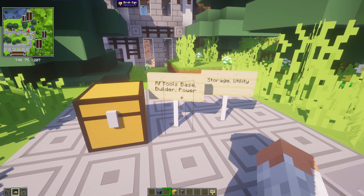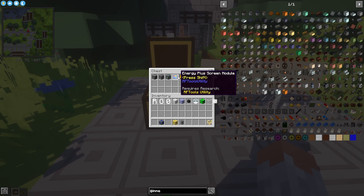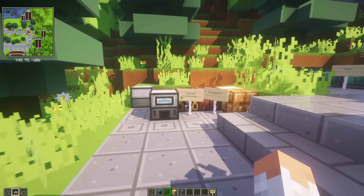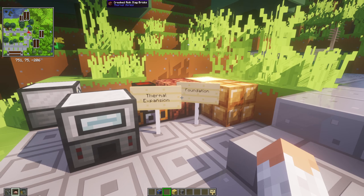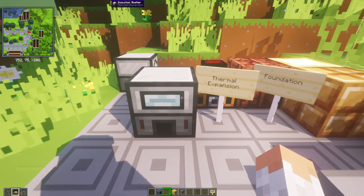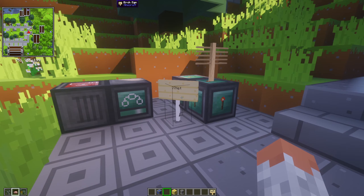Then we have RF Tools — Base, Builder, Power, Storage, and Utility. It's for red flux, teleporting, dimensions, power generation, and storage. A very technical mod with a lot of possibilities. Then we have Thermal Expansion and Thermal Foundation — Thermal Expansion is the main mod, a combination of tech and magic in a technical but magic-themed style. Thermal Foundation adds the basic resources for it.